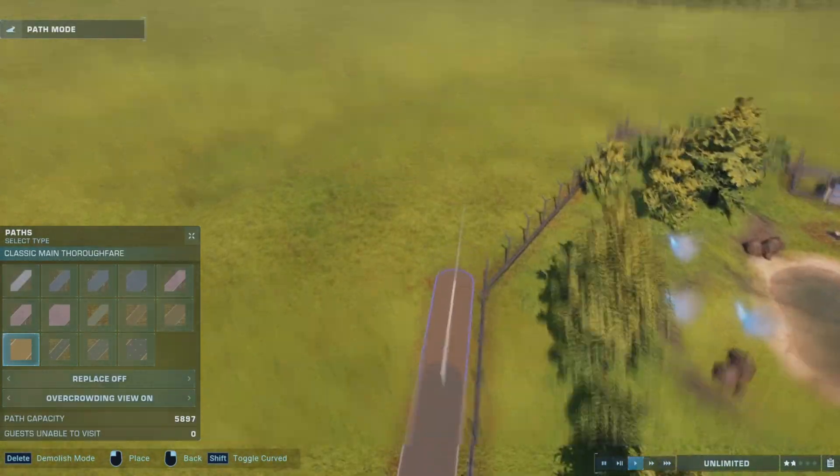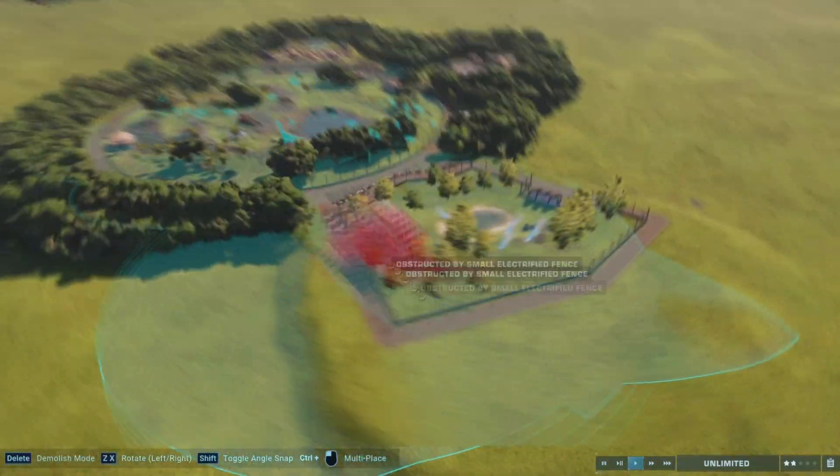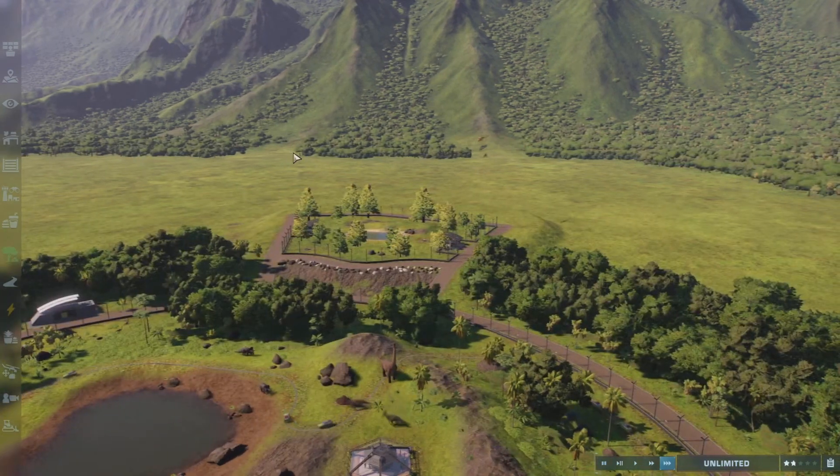As you can see here I'm going around the enclosure with some pathways. I tried to add a hotel but I don't think it really suits this area, so I end up scrapping it.